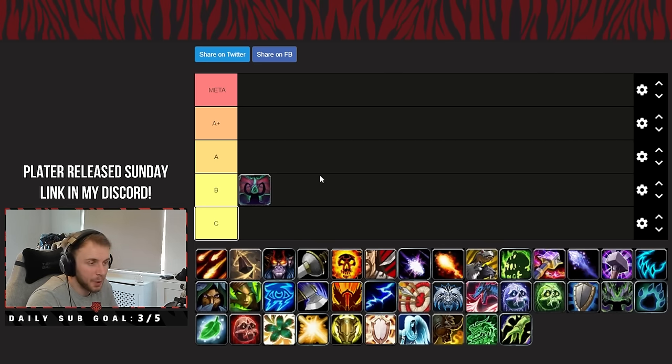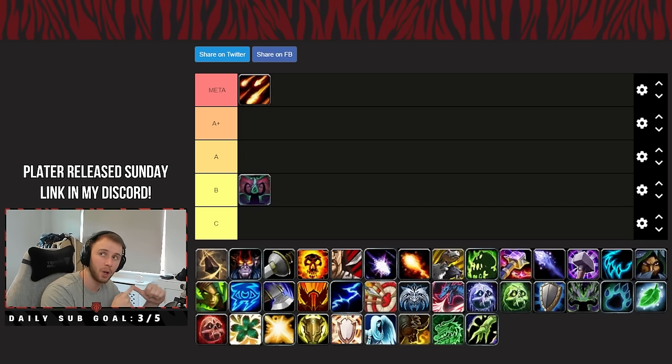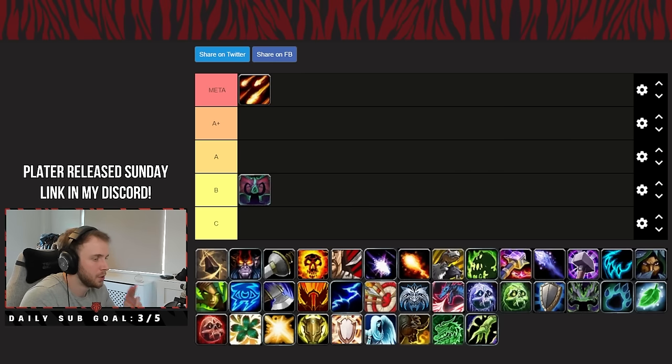Next we move on to the Destruction Warlock — yes, Destro is going straight into the meta tier. There are arguments for it not being fully meta but I think with the amount of DPS this monster of a spec is putting out right now, it easily does the biggest overalls in the game, especially in Brackenhide Hollow and Algathar Academy — you are just not competing with a Destro Warlock. AoE is ridiculous, single target is respectable, and you've got two-target cleave through your Havoc windows. You bring Healthstones to the group which is a big W, and while lock is tankier than a lot of specs, it's still not the tankiest in the game. Destro is definitely a meta pick for Season 4.